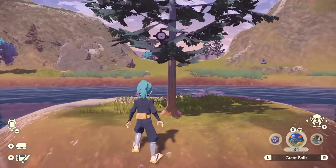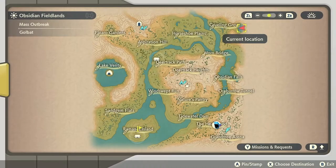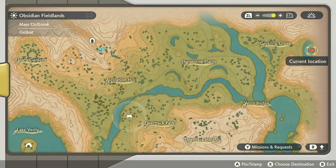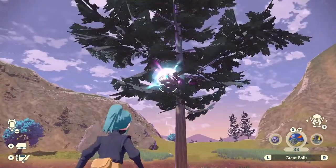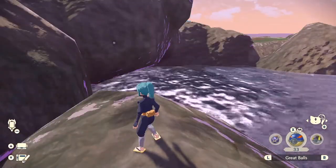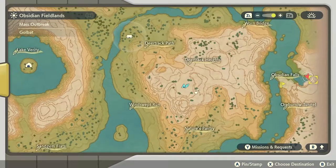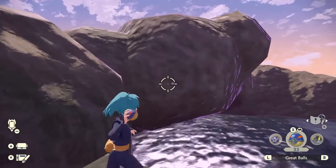Moving on to the Obsidian Fieldlands, the first one is located right over here by the Grueling Grove in the top right corner of the map on the small little island. You'll find it in the tree. The next one is located above the waterfall on the rock right over here by the Obsidian Falls in the middle right side of the map. You'll find it on the rock midway up.